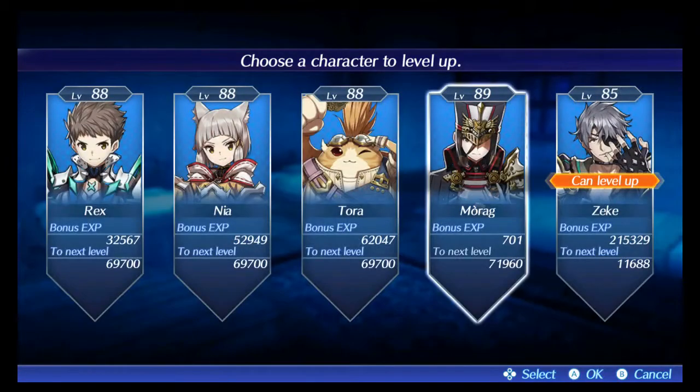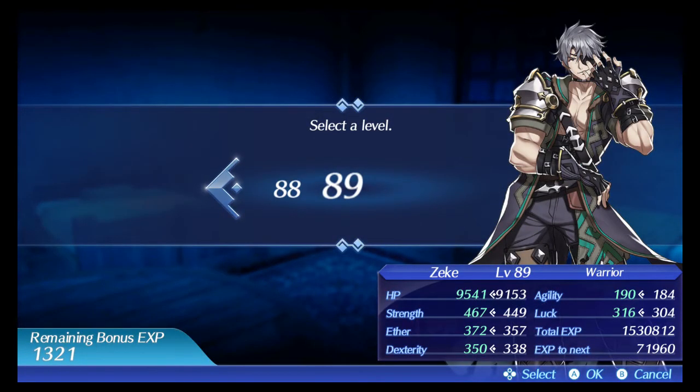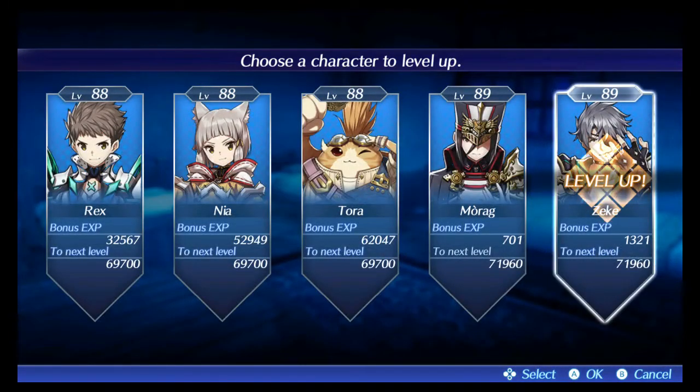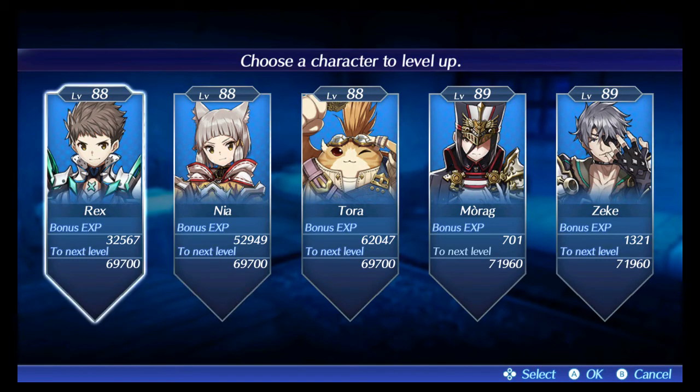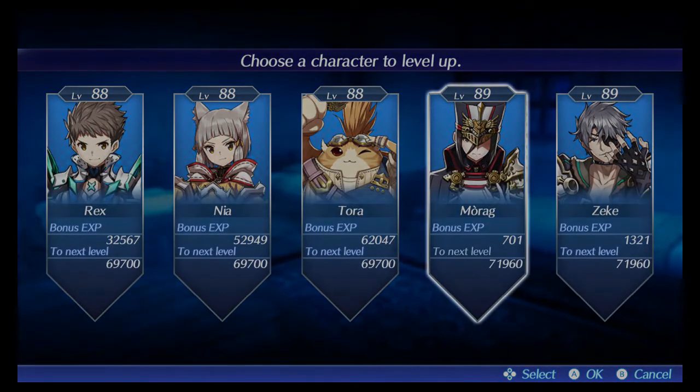The inn is a really good way to level up. Some other things you can do besides doing quests: discovering landmarks, secret areas, and doing merc missions. But yeah, most of it just comes from quests honestly, and you should be good from there.